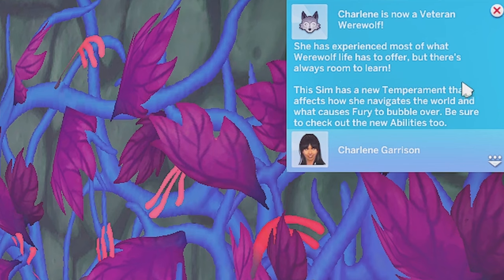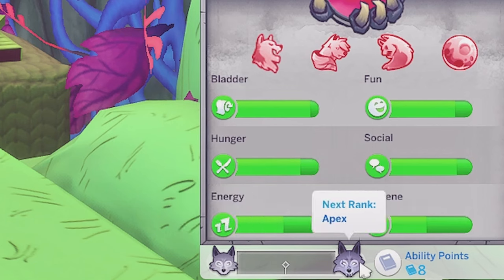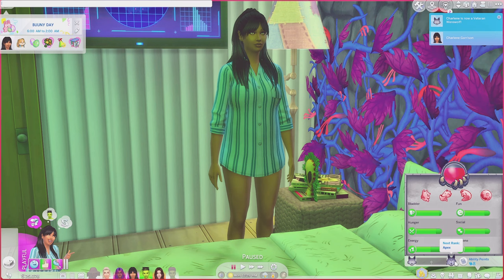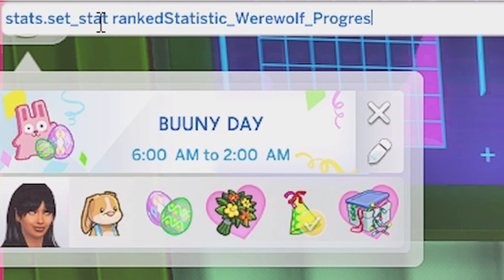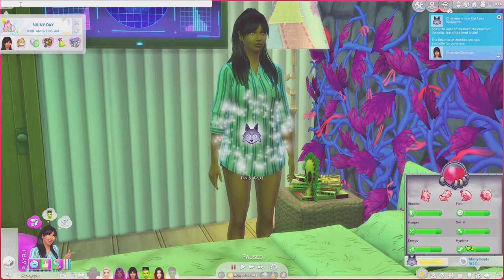If you want to go one step further and become an Apex, this is what you have to do. Open up that cheat bar again. You don't have to go through stages like this — you could just do it one time and go for Apex. After 'progression' put 3000, and there you have it — you're an Apex!